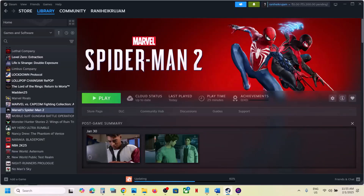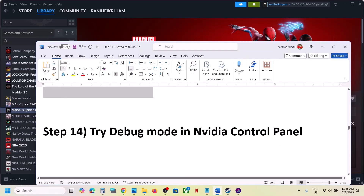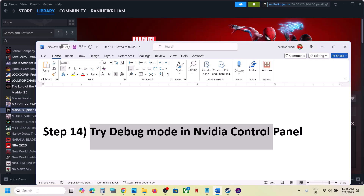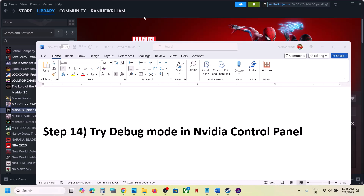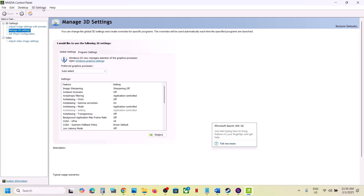The next step is to try Debug Mode in the Nvidia Control Panel. Launch the Nvidia Control Panel, go to the Help option at the top, and select Debug Mode. Put a check on Debug Mode and then launch the game and check.